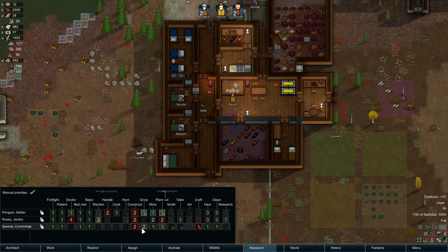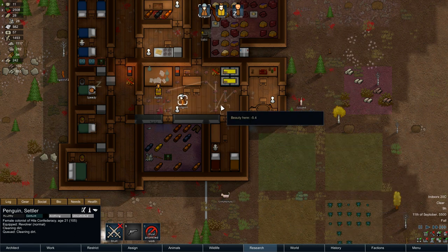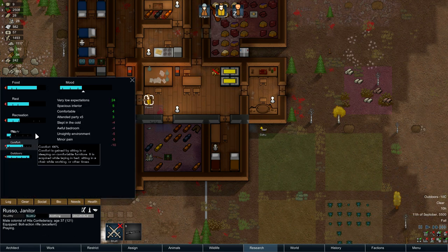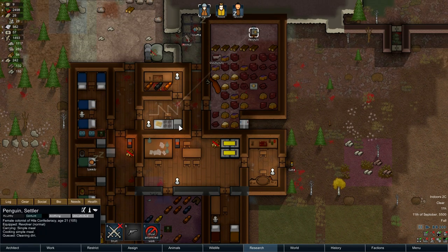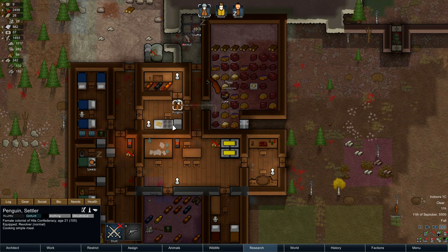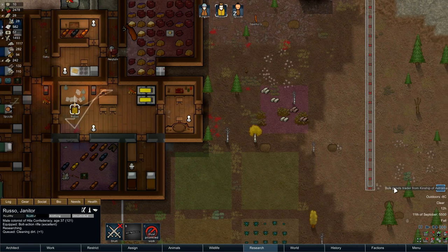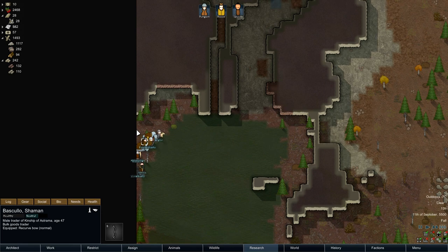We've got everybody assigned to constructing, but nobody is a priority. I'm going to get that to Speedy. This room really is disgusting, isn't it? That is pretty filthy, which means Russo is going to get a massive debuff from working in this environment the whole time. Beauty is going down considerably. Also Penguin Bonita — clear this room out. If you make food in a dirty kitchen, it's not good.